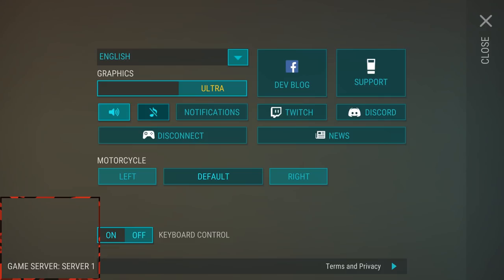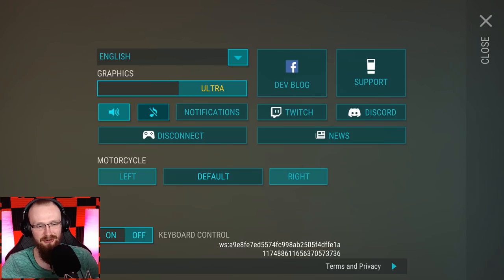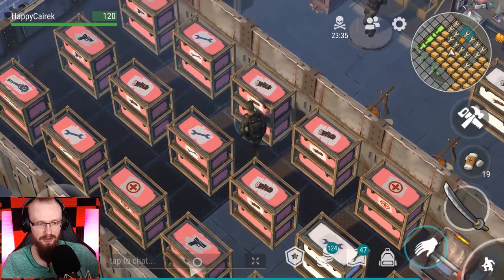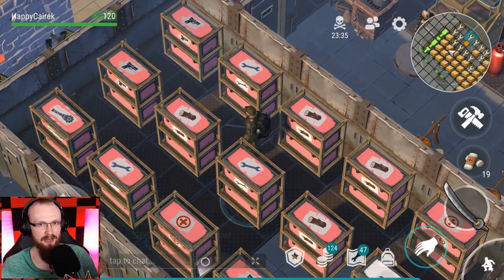Here's an important tip about your account. Go into your settings, find your game server, and click on it — you'll see a huge string of numbers. Take a screenshot of that and save it on your phone. If you ever lose your account or switch phones, you can contact Last Day on Earth support with that number and they will restore your account. A lot of newcomers don't know about this, so screenshot it and play safe.